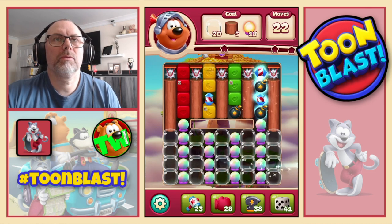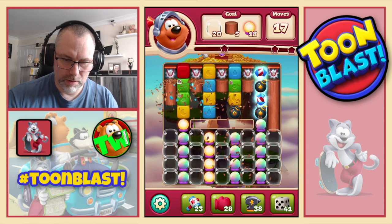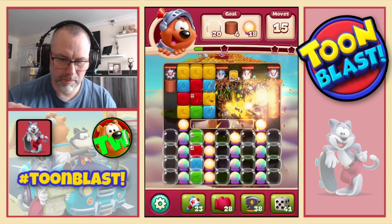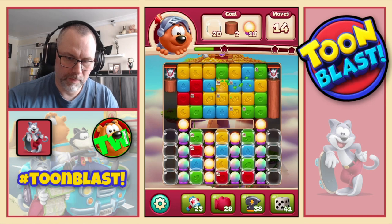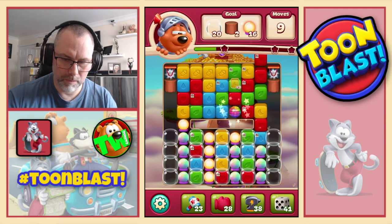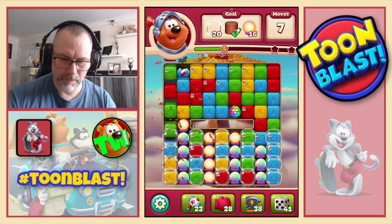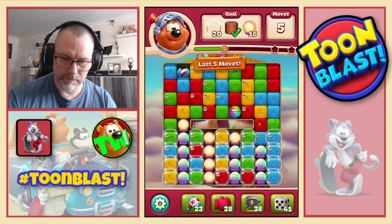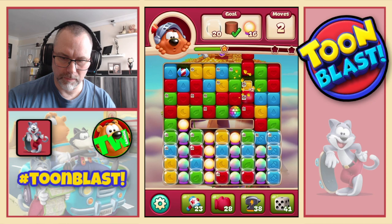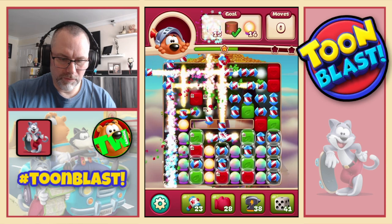We're going to need bubbles, logs and light bulbs. Large bomb — come on. Let's do that. Disco ball. Down to five moves, it's not looking good. Disco ball rocket combo. It will not finish this puzzle.